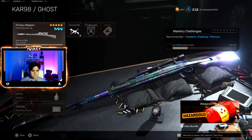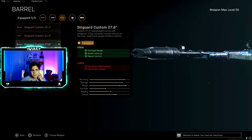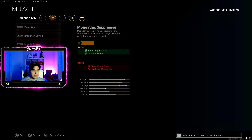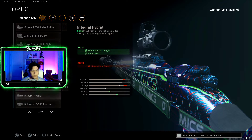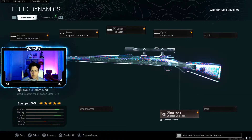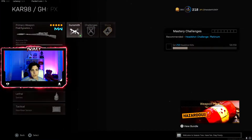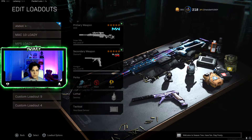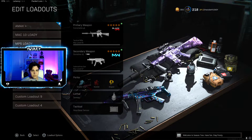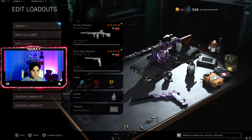The Kar98 loadout uses: Monolithic Suppressor, Singuard Custom 27.6 Barrel, Tac Laser, Sniper Scope, and Stippled Grip Tape on the rear grip.